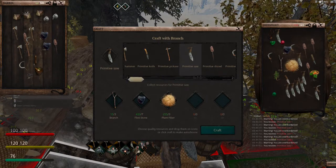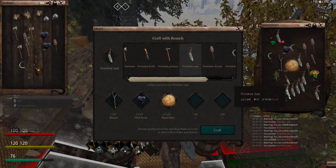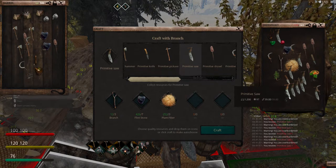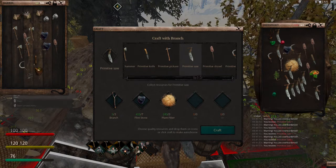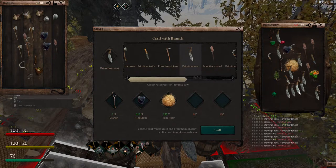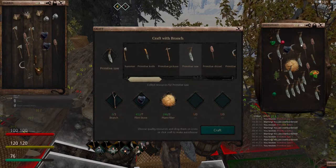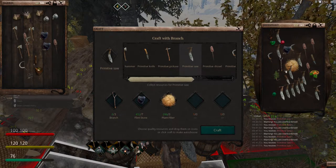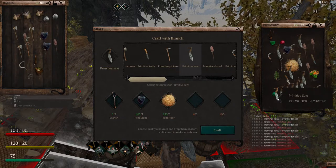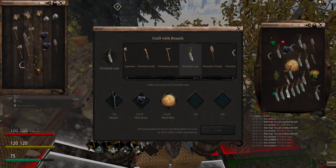Once you have your outpost set up and you're skilled up, you can basically mouse-click in the safety of your compound, hidden by trees and out of the way — very hard for griefers to come and kill you. You can now start making tools for peasants. Look at these beautiful peasant tools — a 97-quality bone saw.